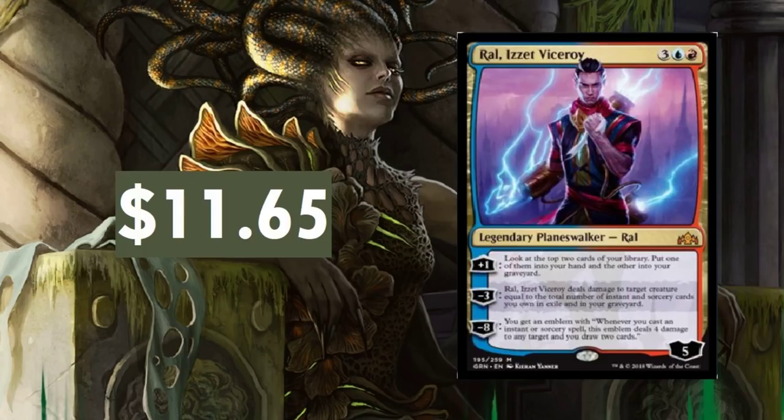Ral Izzet Viceroy — only two Planeswalkers in this set, kind of crazy. He might drop off, but then again Izzet's looking really good, along with black and green — they're just looking ridiculous. So this could maintain its price. I think $11.65 is fair right now.